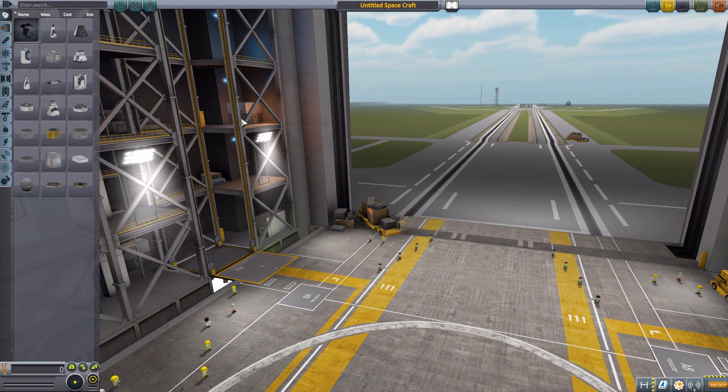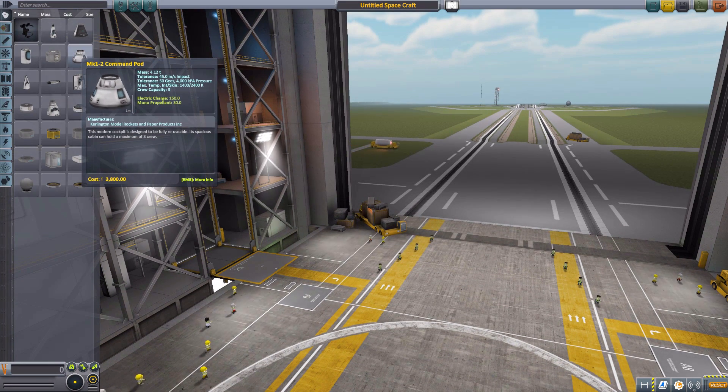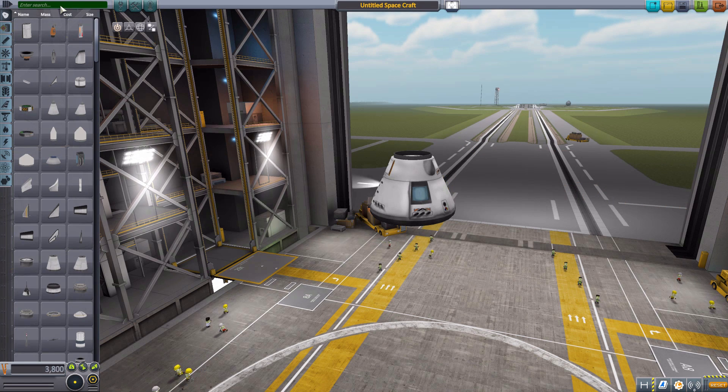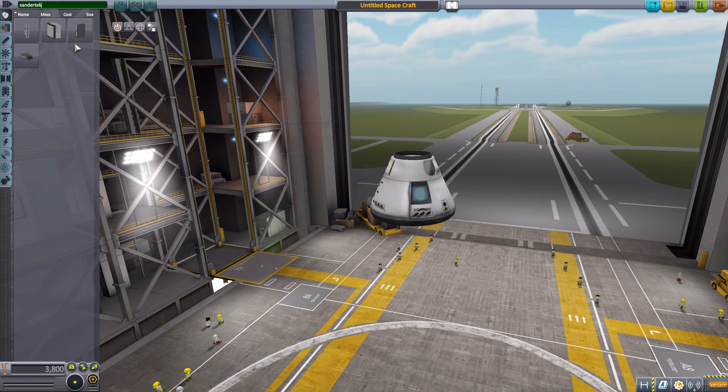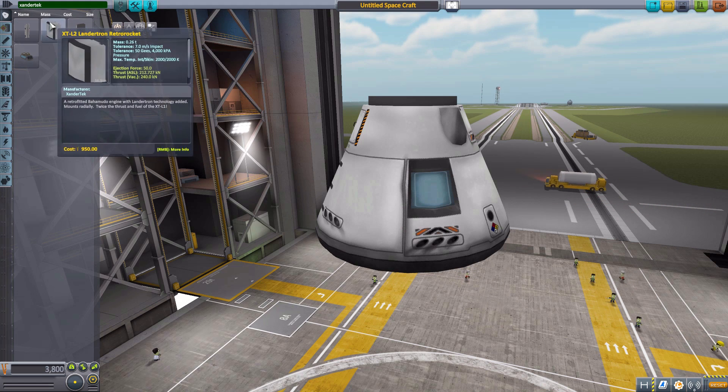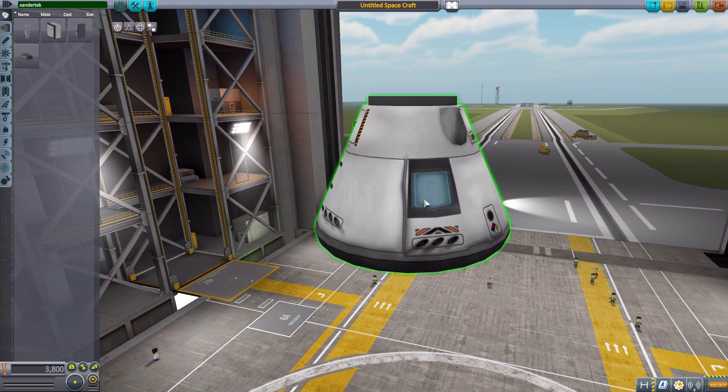Let's jump right into the VAB and have a look at the currently four parts that make this possible. We'll need something to attach them to, so let's grab a Mark 1-2 command pod, and then in the search bar we'll put XanderTech, as that is the manufacturer for these four things. Essentially, you attach one of these four parts to your ship and then when a certain landing criteria is met, which is based off three different settings you can change, the rockets will automatically fire.